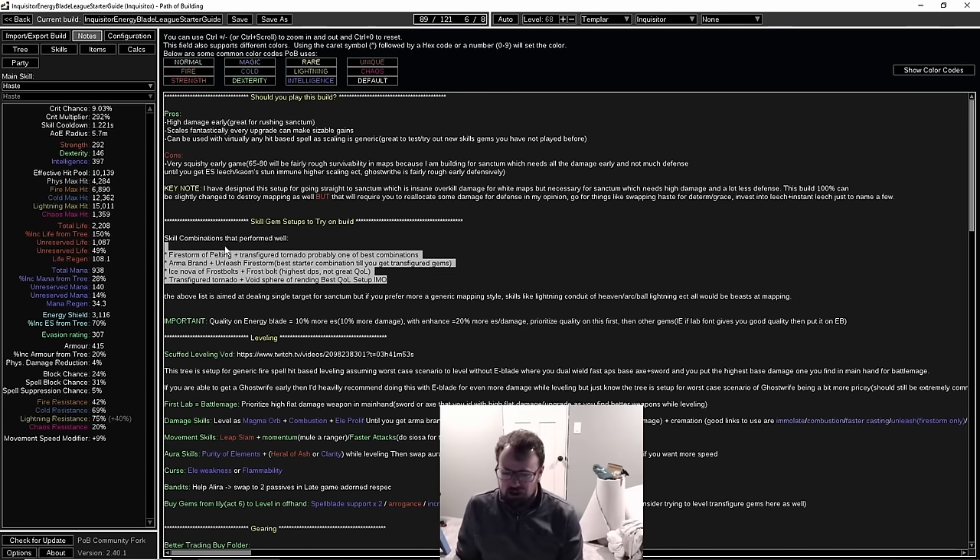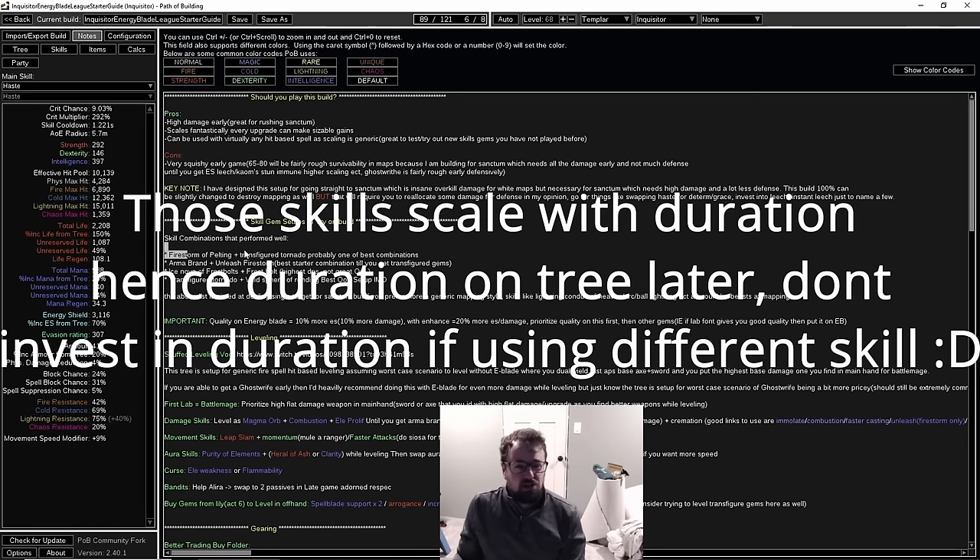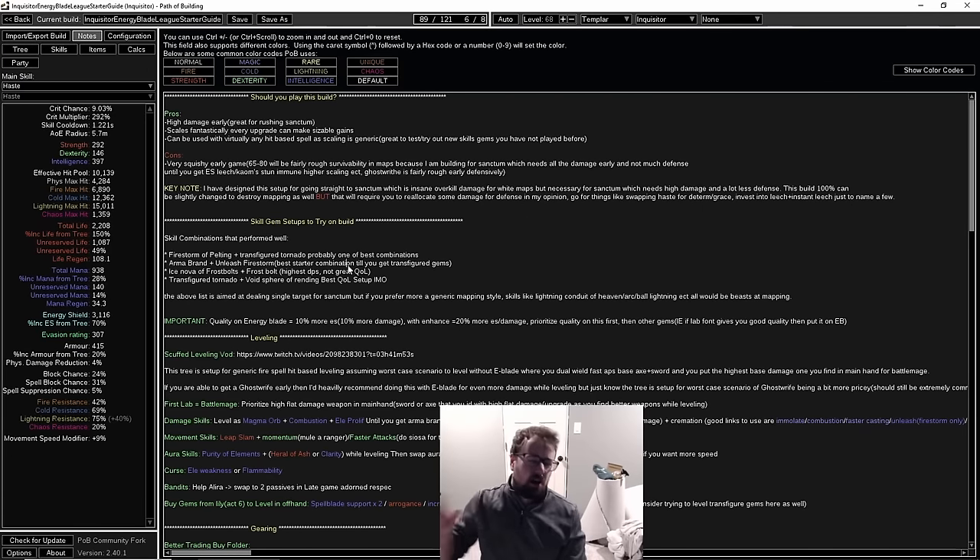The four combinations I'm going to showcase each do something a little bit better than the others, all with the idea of doing sanctum. First: firestorm plus transfigured tornado — probably one of the better combinations, as tornado has decent quality of life and does damage, and firestorm is one of the highest damage spells in the game. However, it requires transfigured gems. If you don't have those early league, I have a setup with no transfigured gems — just firestorm with unleash.